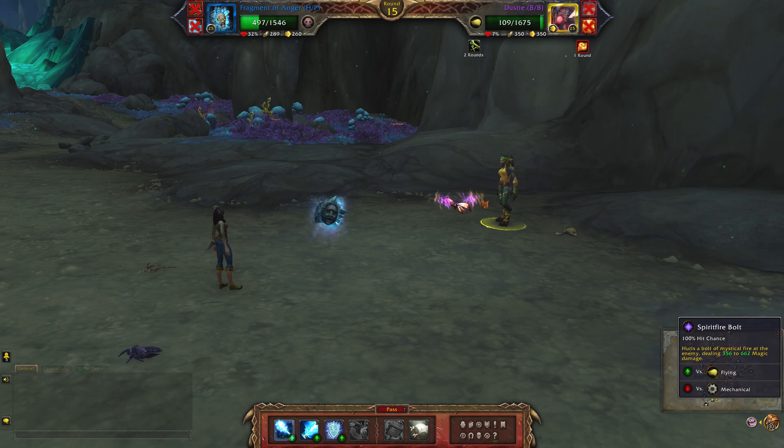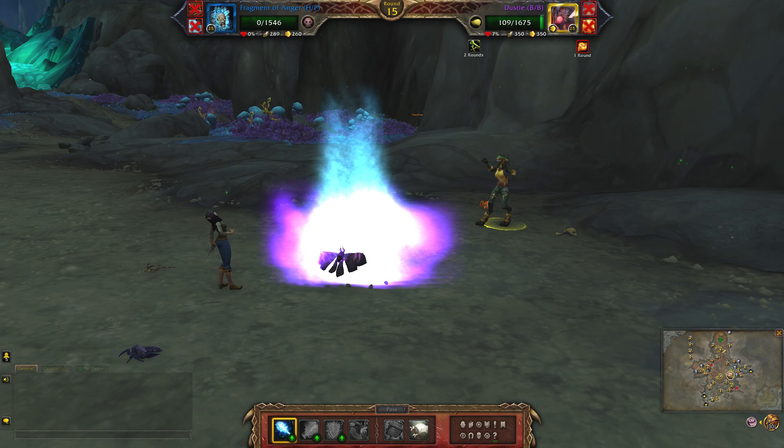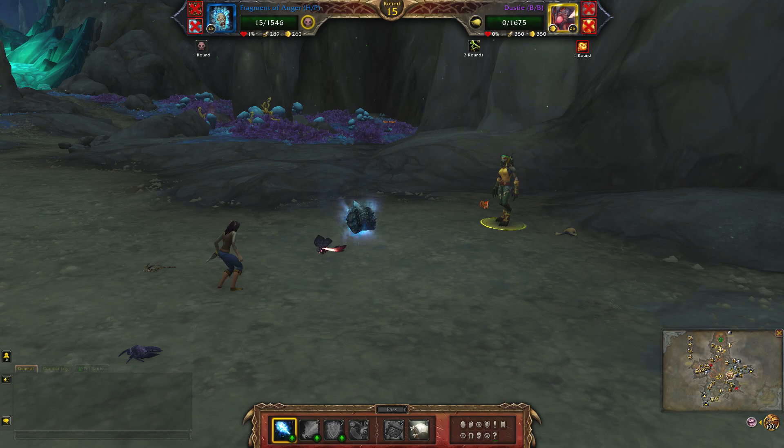Now finally with your last pet you can just hit spirit fire bolt. And there you go, hope that helped. As usual, thanks for watching and I'll see you for the next video.